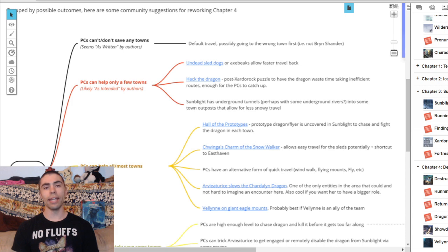The second sub-option is to hack the dragon — simply cut down its flight path and make it go slower, because the travel time as written is frankly ridiculous. You can make it take longer in blizzards, not fly for extended periods, or maybe zigzag instead of flying in a straight line. The third sub-option is that Sunblight has underground tunnels, perhaps with underground rivers into town outposts that allow faster, snow-free travel and get your players to towns more quickly.